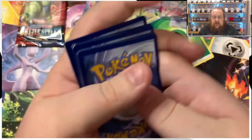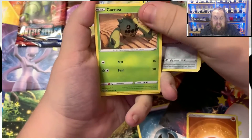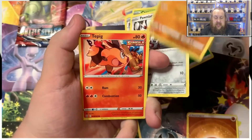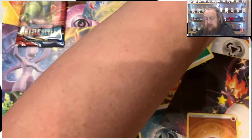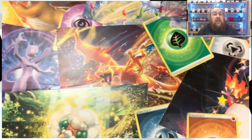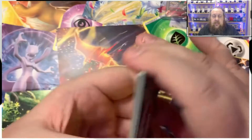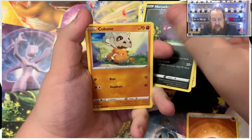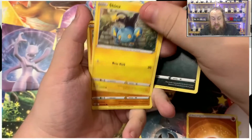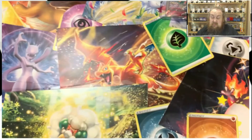Next-to-last pack: Single Strike Mustard, Morpeko, Doublade, Caterpie, Pawniard, Timberton, Tepig, Glamour, a reverse Purugly, and Marowak. Last pack in this Battle Styles Elite Trainer Box — are we going to get some last-pack magic? Electric energy, Kricketune, Level Ball, Mopeko, Cubone, Pawniard, Pondua, Shinx, Gliger, reverse Cherrim, and a Mienshao — a couple of holos.